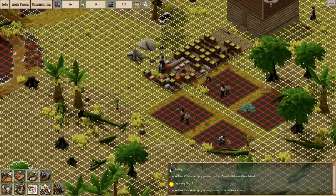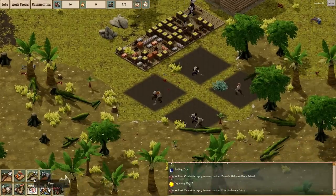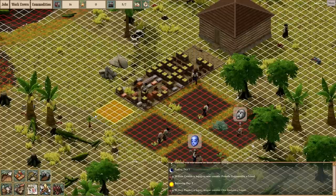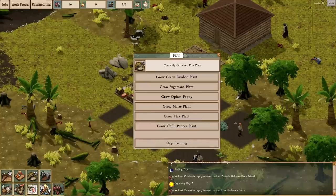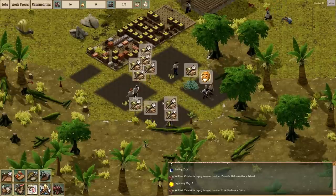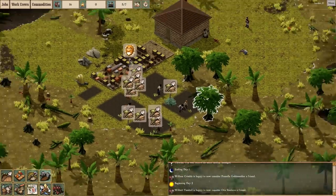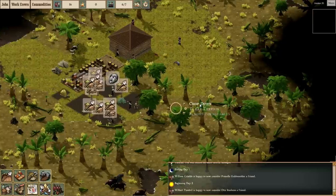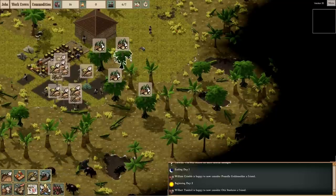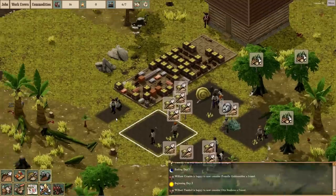We're also going to make a farm that almost exclusively grows flax so we can make ourselves more cloth when we need it. This field doesn't need to be very big — a four by three will be fine for flax. I'll also clear this terrain so we no longer have these nasty bushes all up in our crops. It doesn't matter, it's not something you have to do, but for aesthetic purposes I like to get rid of it. It won't let you cut down these coconut palms without using a clear order specifically, because they count as a food resource.